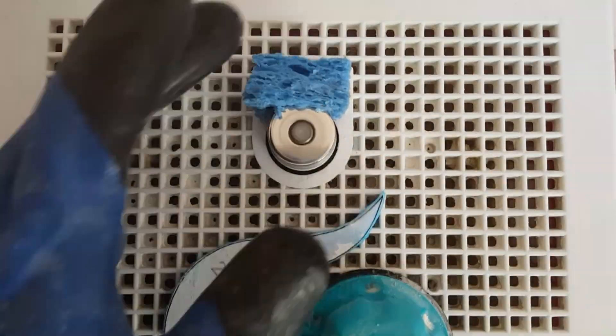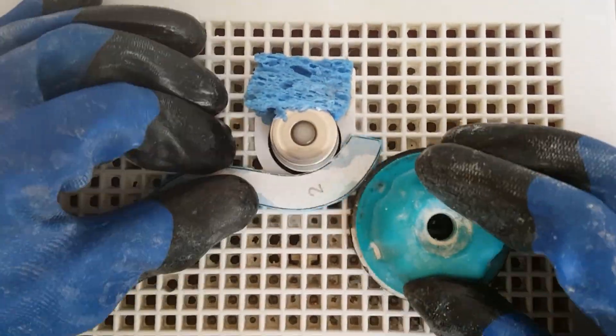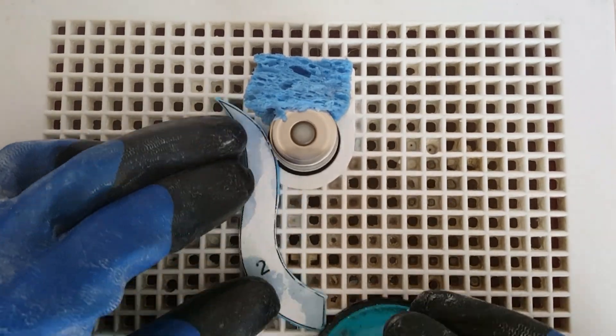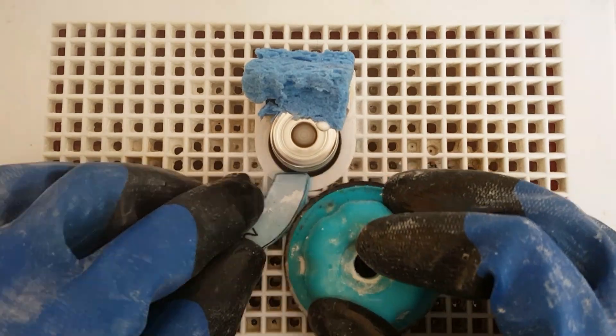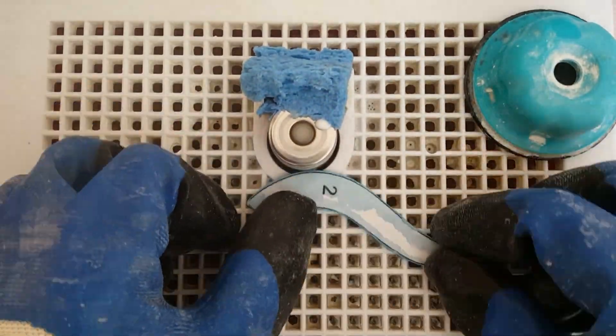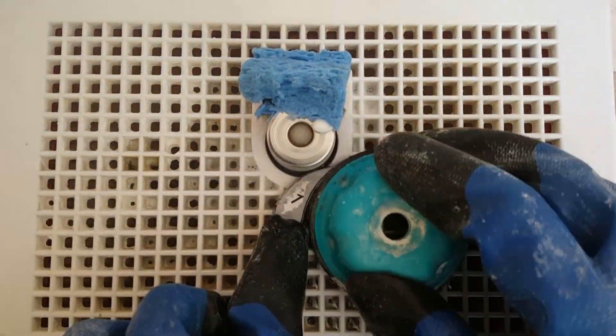The grinder is used to smooth out the cuts and refine the shape. I have a habit of leaving a little more glass on the edges than I should — it's mostly because I want a little more wiggle room when grinding. While it takes longer to grind, it's better than over grinding. Once I am happy with how the pieces fit, I wash off the paper and glue with water and dish soap.